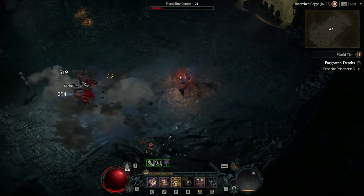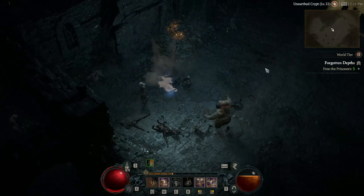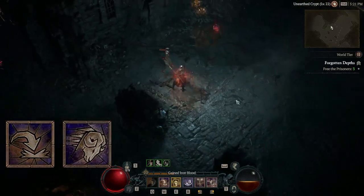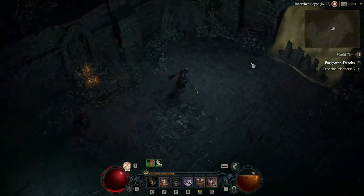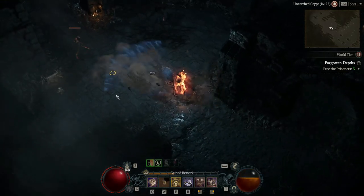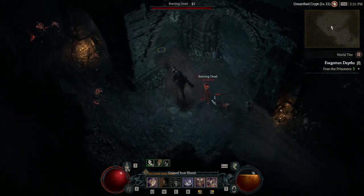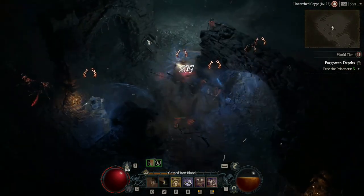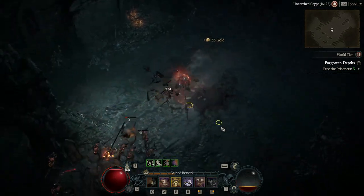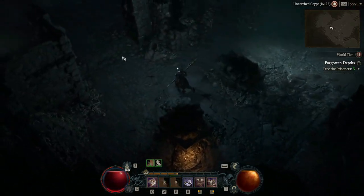The next tier is the Brawling tier, and this is where the build really starts to get goofy. We are taking both Charge and Leap. There is a legendary aspect for the Barbarian that increases the damage of your next Charge or Leap by a specific percentage based on the amount of core skill you are using. So you're going to use these Brawling skills as damage-dealing skills, and beef them up with your Upheaval, while darting around the battlefield with your Lunging Strike.